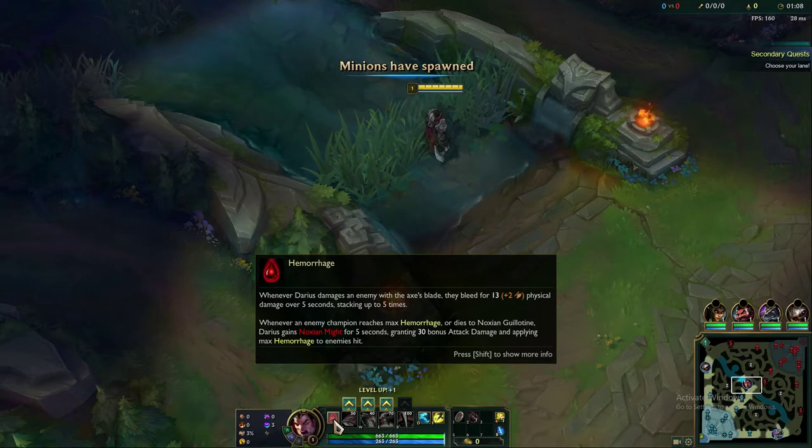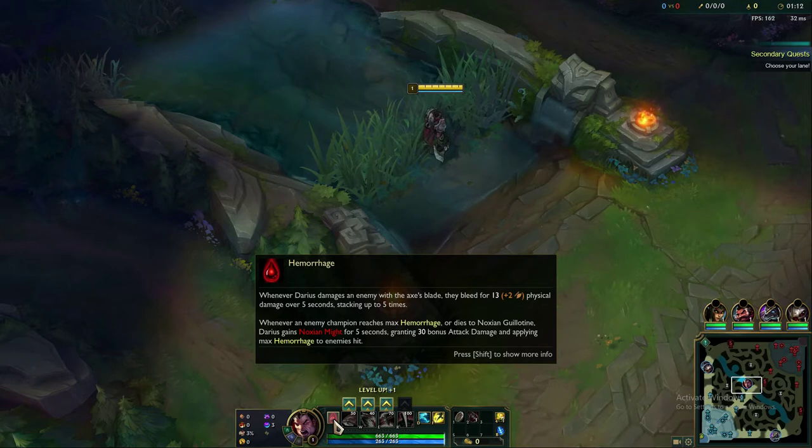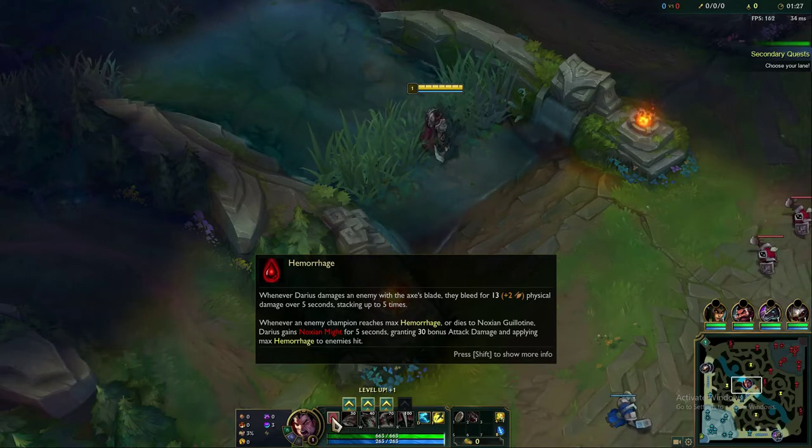Hemorrhage stacks up to 5 times. If you auto attack or use an ability, it's going to stack up. When you get to 5, they're going to take additional damage. You want to get in there with Darius, pound down, smash your keyboard — he's that type of champion. Really fun to play, and once you pick up a few kills, very easy to keep snowballing.